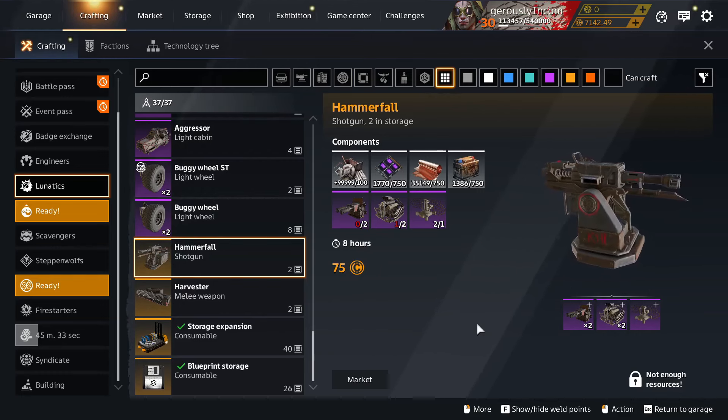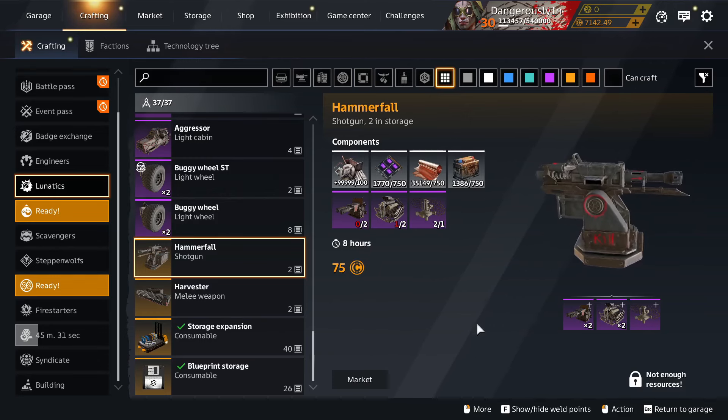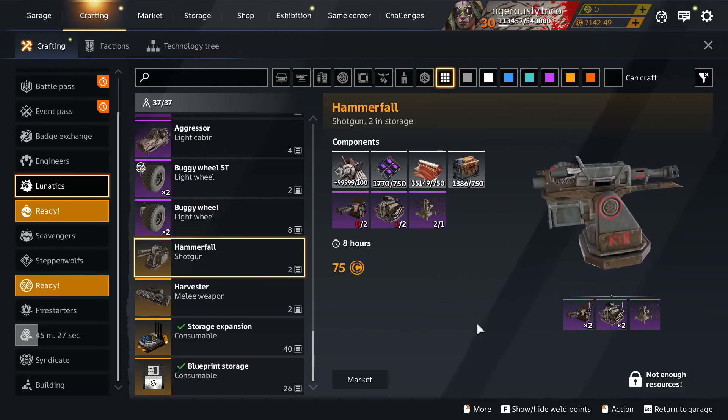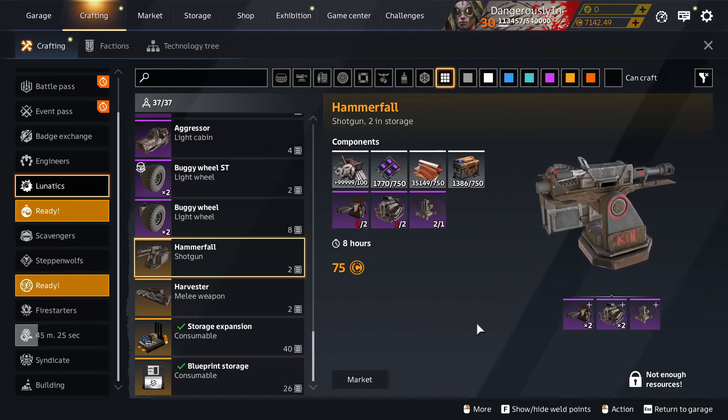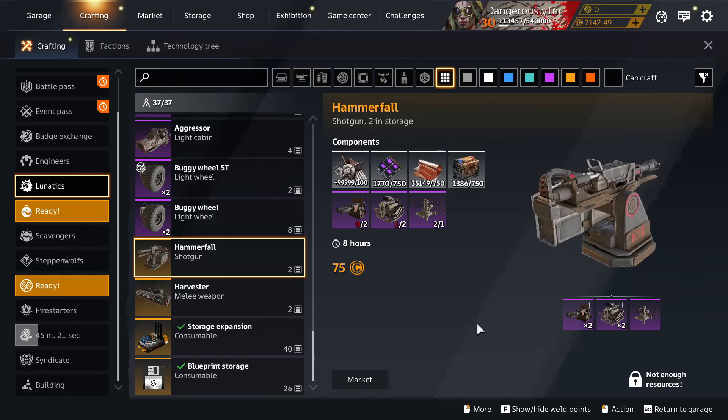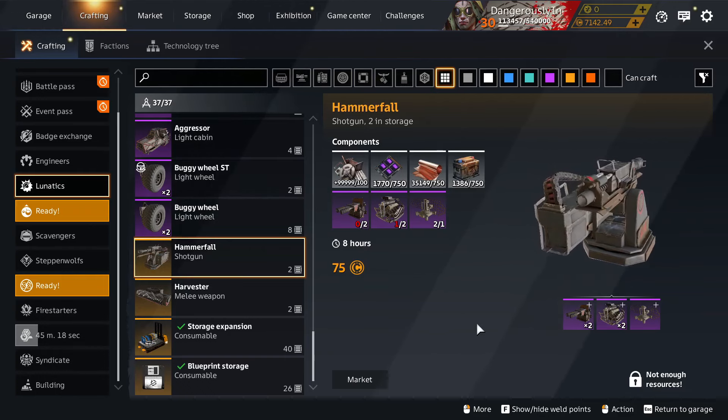You'd think Targem would tell people: 'Hey guys, we've shortened the crafting times! No need to thank us, we're just these guys, you know?' Instead it's more like: 'Hey! They'll never notice that we've made things worse as well!' — because they have.